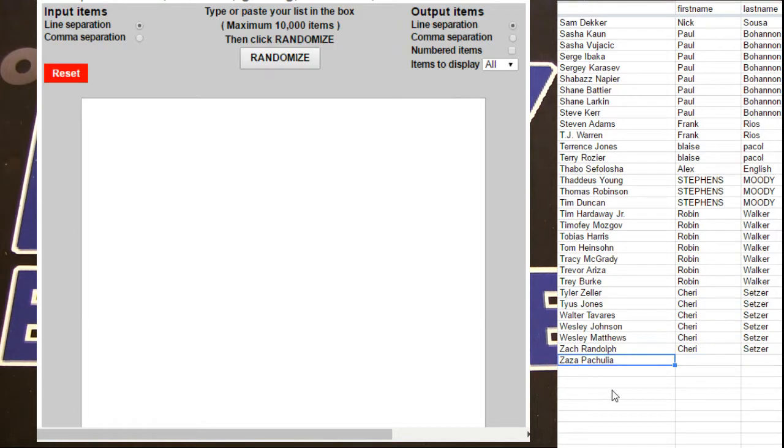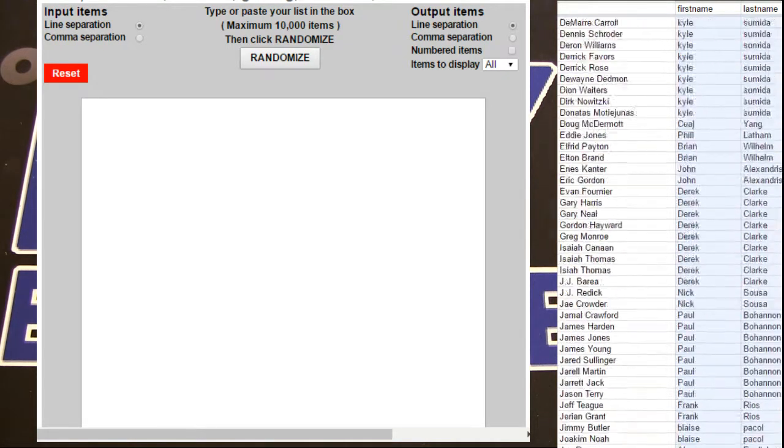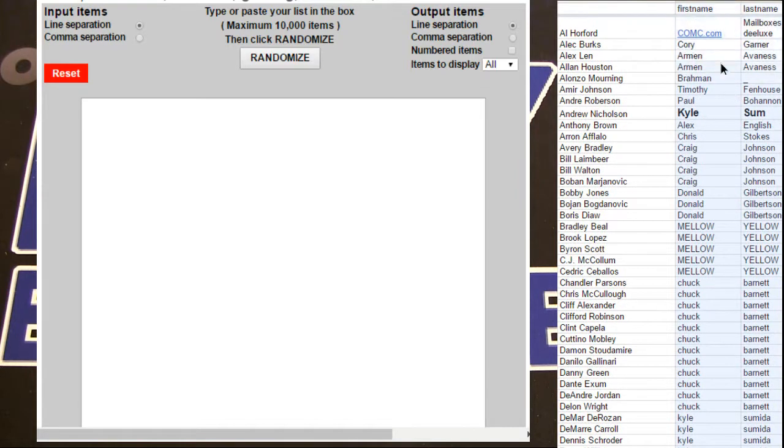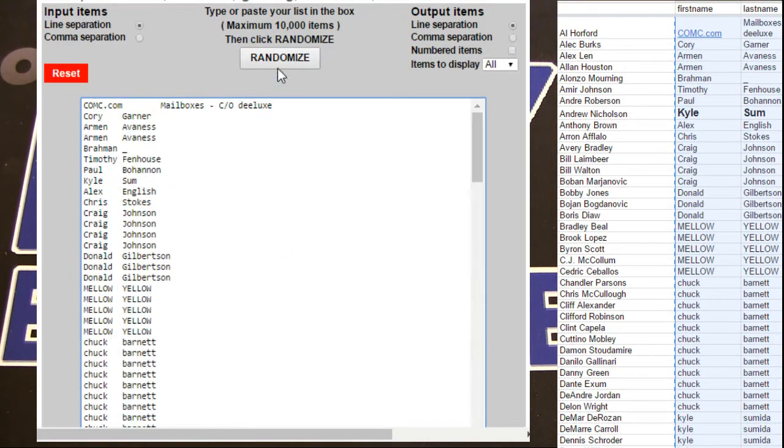This is Preferred Basketball. We got a free player here, Zaza Petulia. We're going to do the random players first, and then we'll show you the auction victories as well. Whoever wins Al Horford will get Zaza for free. Here we go.